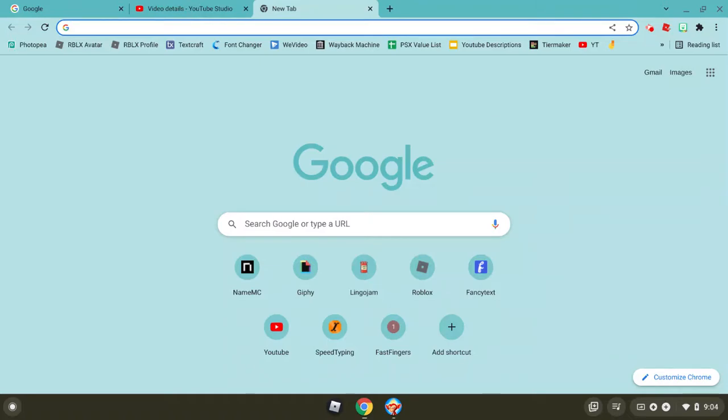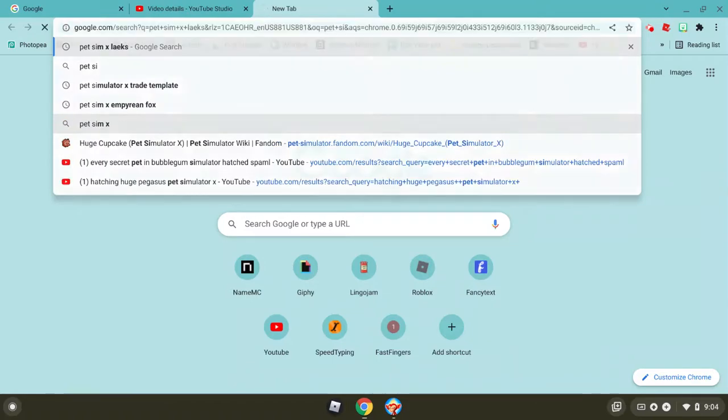Pet Simulator X is updating today at 12 and they're gonna release the pixelated update, which I'll probably have you on maybe later because it's not out yet. So we're gonna go search up Pet Sim X.